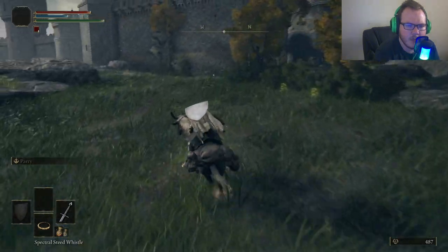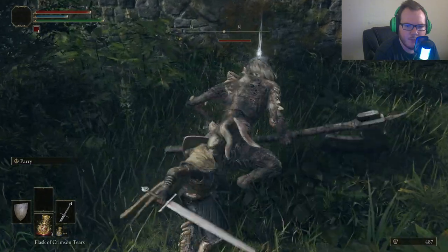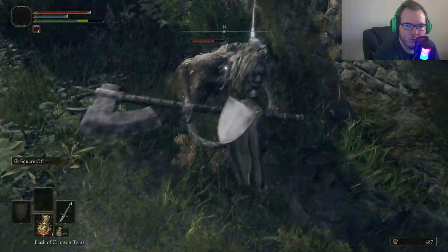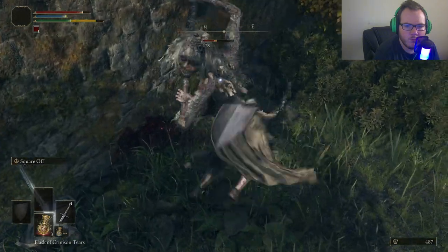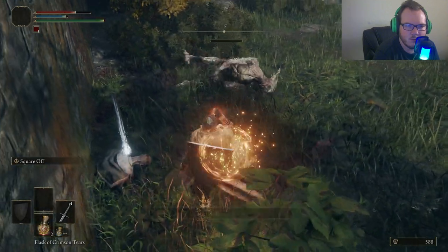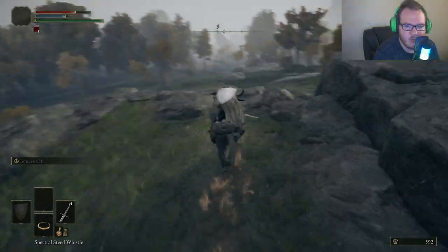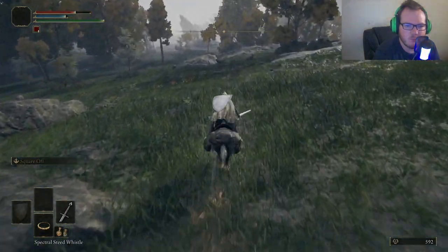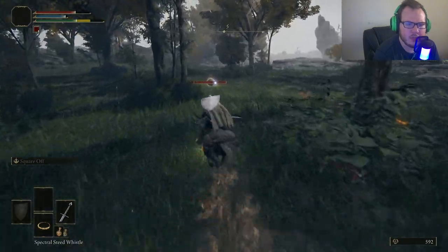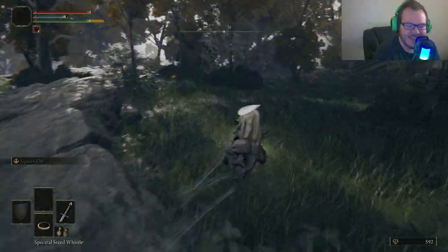Here he is — this is what I was looking for. We're going to go kill this guy; I don't know exactly what he drops but I know it's something pretty cool. We're going to backstab him for a lot of damage. I hate these slow attackers because I can never time them well — that's something you'll notice a lot in this game: the bosses and enemy types do these delayed slow attacks and it really throws you off.